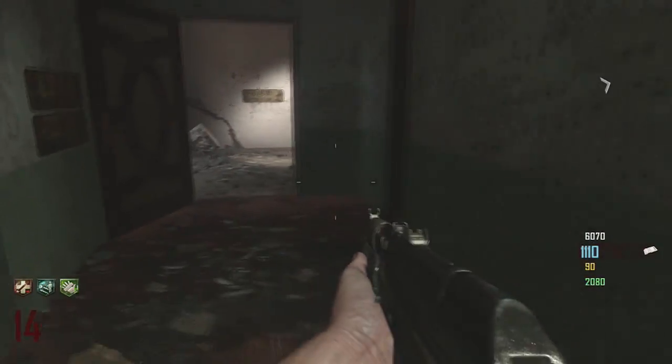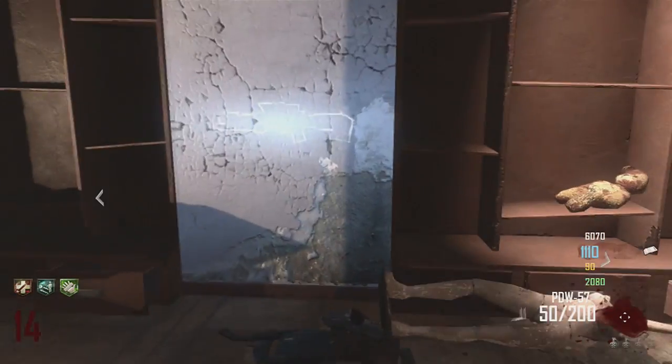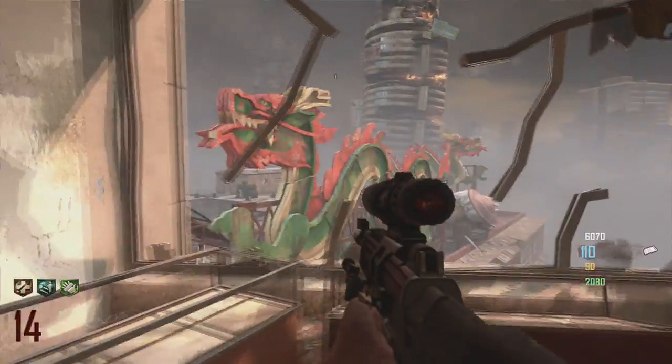What's going on guys, Engage Tutorials back again with part four of the Die Rise Easter Egg, High Maintenance. First of all, you have to grab the sniper here off the wall, and once you grab the sniper you have to shoot the balls out of the dragon's mouth — the one in the front and the back.